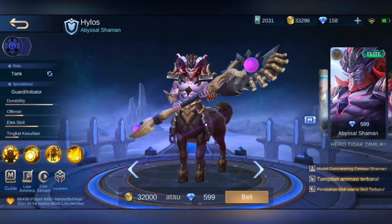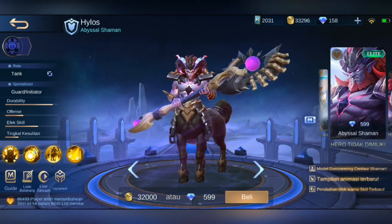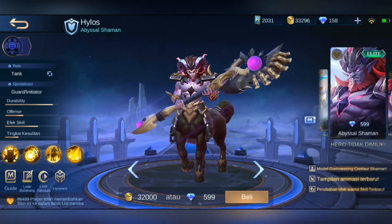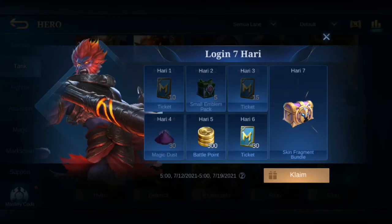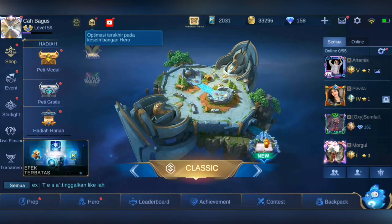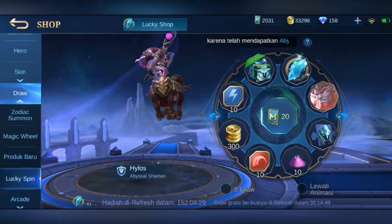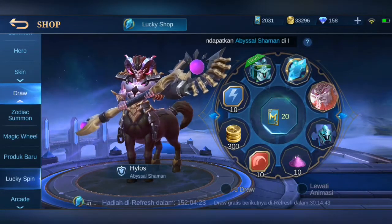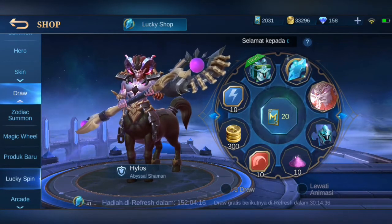Nanti kalau teman-teman punya ticket yang banyak, yang namanya lucky spin itu gak mesti sekali dapat, dua kali dapat. Bahkan sampai 1000-2000 tiket baru dapat skinnya. Kalau kita beli pakai diamond itu harganya 599 diamond, tapi di sini kalau kita nge-draw, satu draw-nya itu 20 ticket. Kita punya 2030 ticket sekarang. Nanti kita draw di next video aja biar full draw-nya.